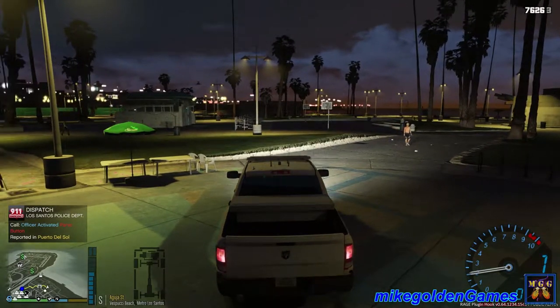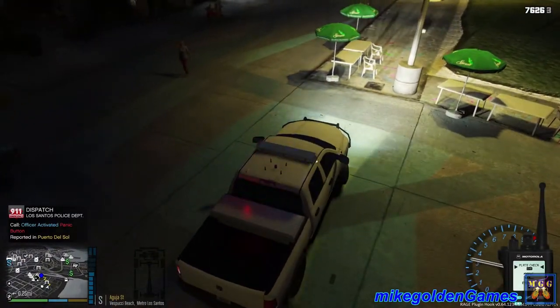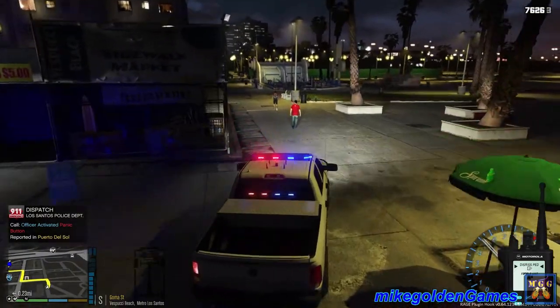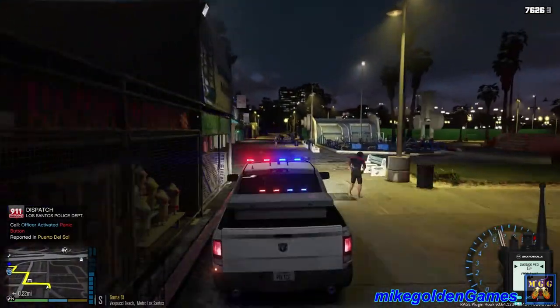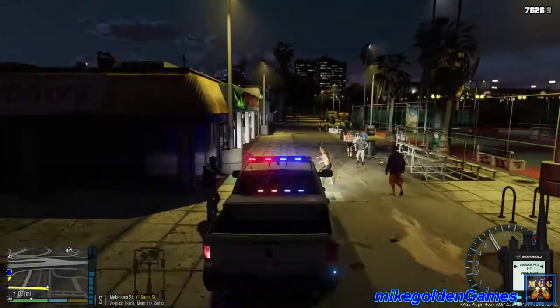Officer activated his panic button. Roger that dispatch, we'll respond to that code 3. Come through — LSPD, move out of the way! Let's try and get over there code 3. Move out of the way, people. LSPD. Dispatch, we are heading north on Bay City Avenue — we are getting to the officer's location now.